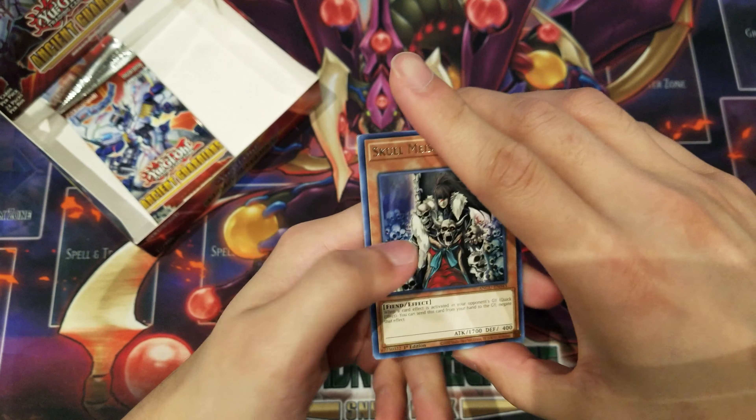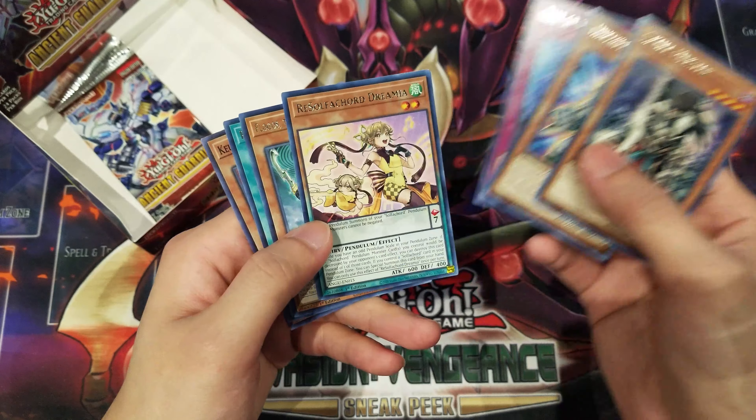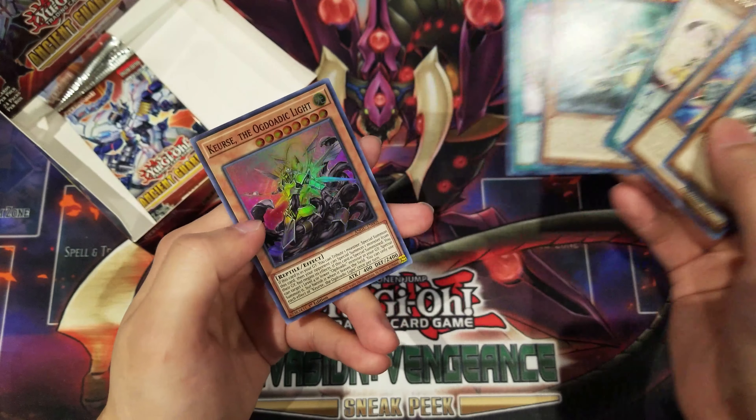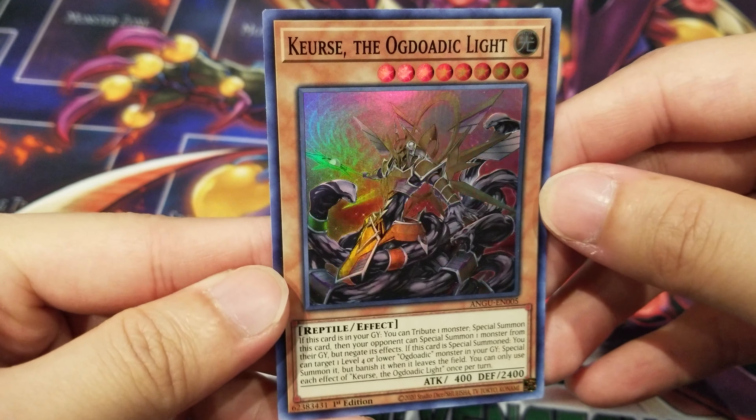Next pack, we have Skull Meister, Dino Wrestler Pranketops, Rise of the Snake Deity, Rae Sulphocord Dreamia, Pot of Riches, and another Ogdodic new face — Curse the Ogdodic Life.